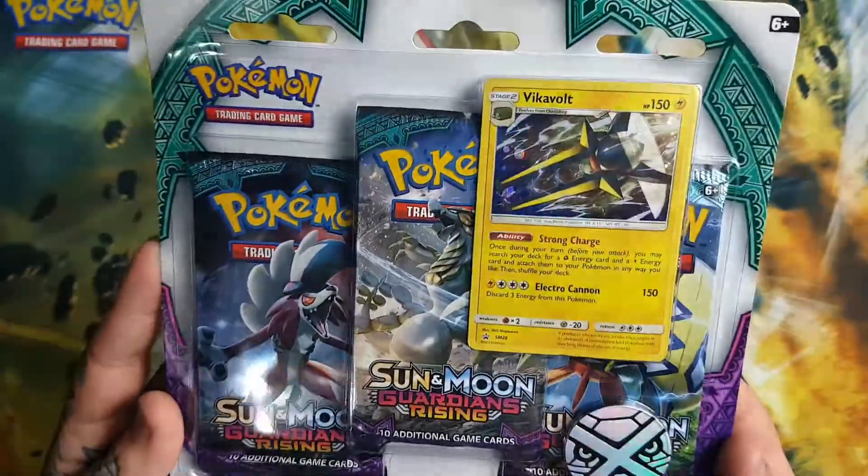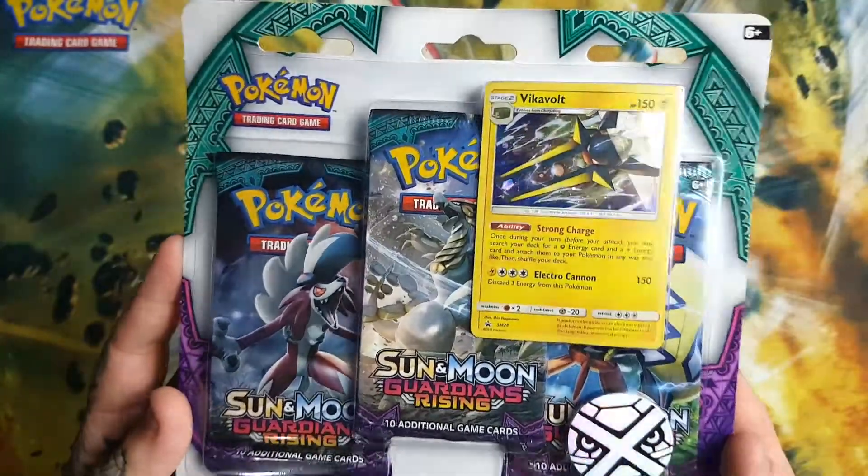If I get the Tapu Koko Double Colourless Synergy — yeah, let's crack this open and see what we get.